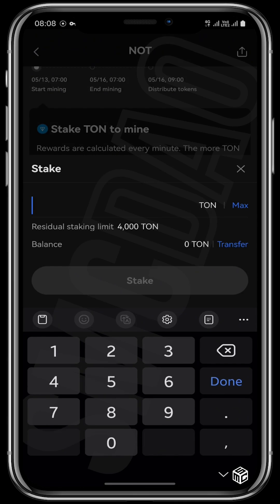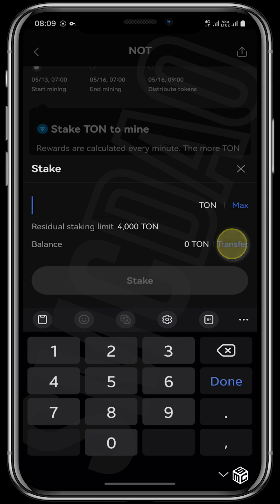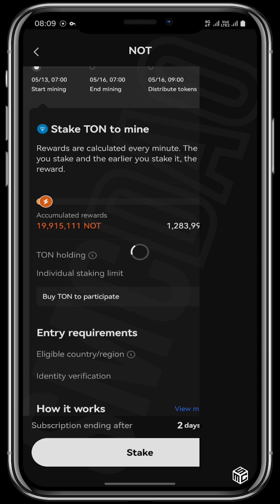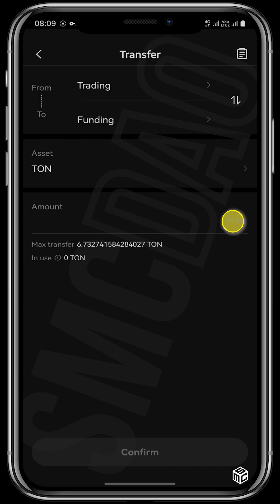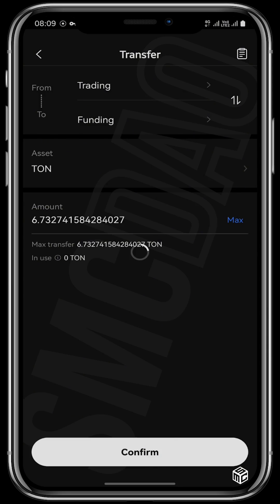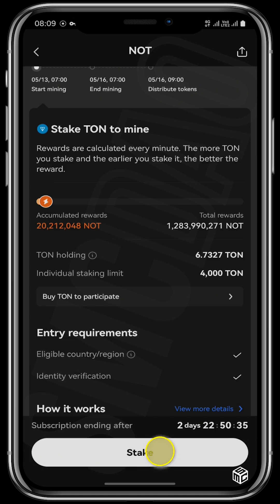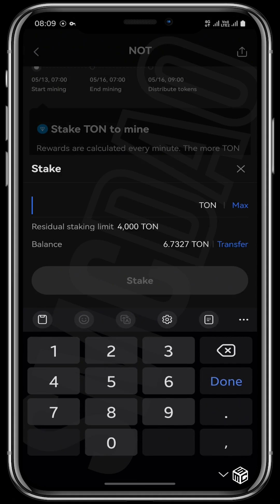To be able to mine your NOT coin, you first have to ensure that your TUN tokens are in your funding wallet and not in your trading wallet. Mine is in my trading wallet, so I'll transfer it from my trading wallet into my funding wallet. I'll use all of it at max and confirm. My transfer is successful, so I'll go back to the page and stake my TUN tokens for NOT coin.